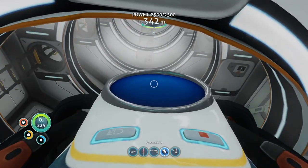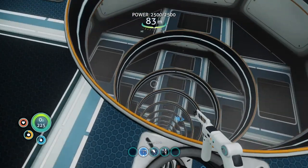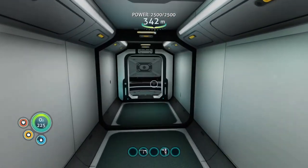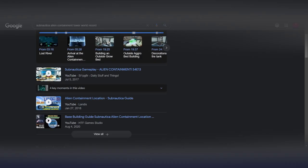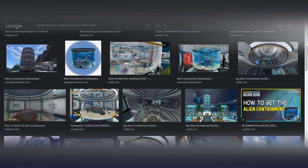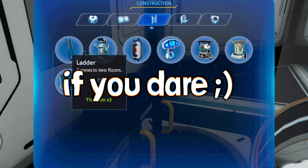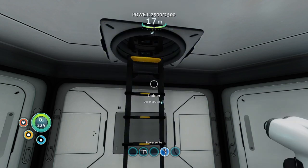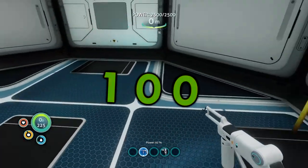I would also like to emphasize the fact that I've done all of this in survival with no cheats — all of these materials I've gathered myself. Ever wondered what 75 alien containments stacked on top of one another looks like? Well, this is it. It's time to have 100 alien containments stacked on top of each other. I searched it up and I didn't see any records on alien containment stacking, so I think I'm just going to claim that I have the world record. I have exactly 100 multipurpose rooms — I actually can't believe it; I wasn't even counting while I was building them.